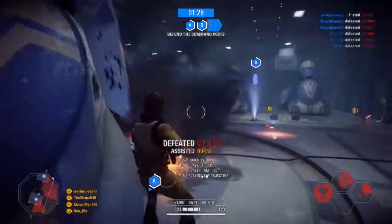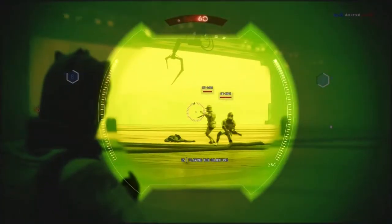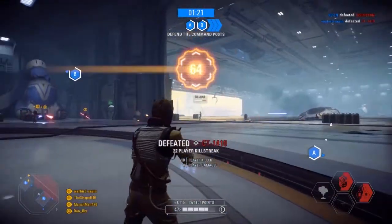Whereas Dooku can maybe only fight a couple opponents at a time, Bossk can fight probably around 10 to 12 if you really throw his Dioxus Grenade strategically.